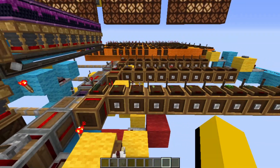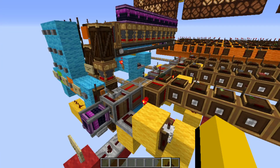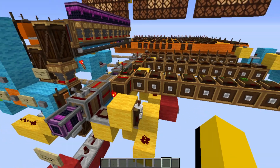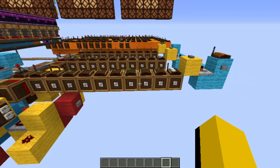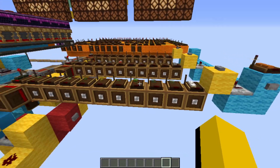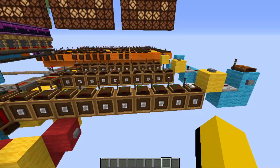In other words, sending a pulse to this block right here will signal the system to extend the piston by a single block. The piston is pushing a redstone contact which will activate another redstone contact wherever it stops. Each one of these redstone contacts has a redstone link above it that corresponds to a specific number. This way we can relay the results of the counting to the digital display, which we will get to later in this video.